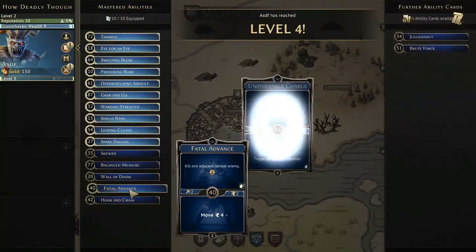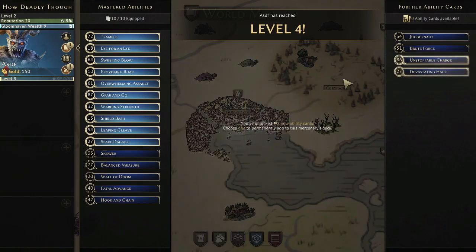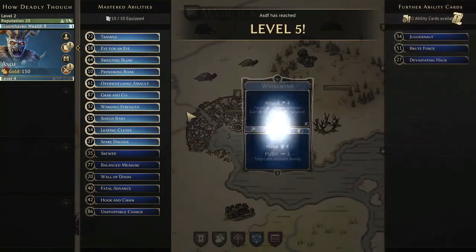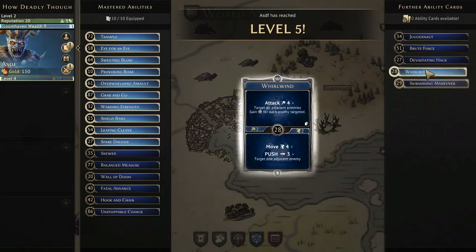Fatal Advance is really important for my strategy. Hook and Chain is really good here — I always take it at level 3. I love this bottom action, being able to move and attack. It's really good when you know the layout of scenarios ahead of time, especially for opening doors. Hook and Chain is a great way to open doors if you can do a really long straight attack.